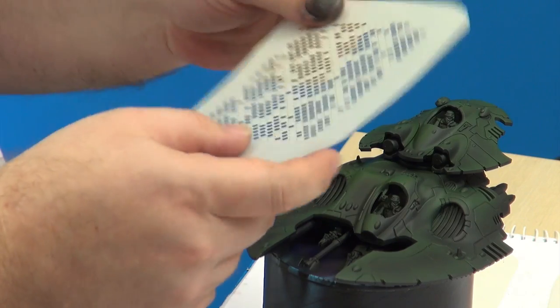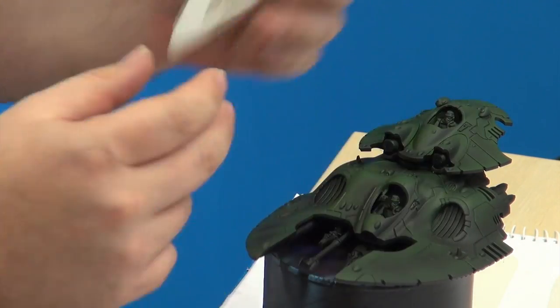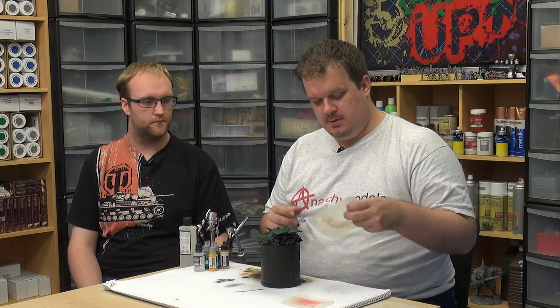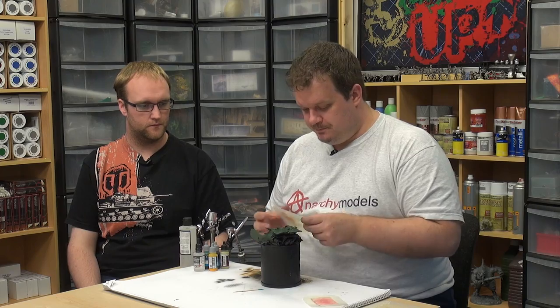We're back now. The grav tank has been varnished and had a good amount of time to dry. We're ready for stenciling. Again, we're going to use the snake skin pattern — I'm going to use the small, mini, and micro sizes on this model.